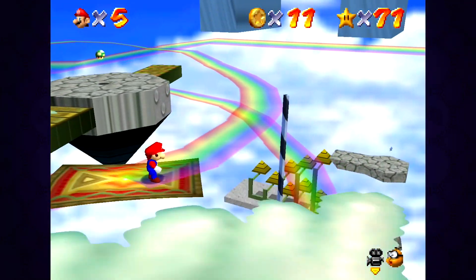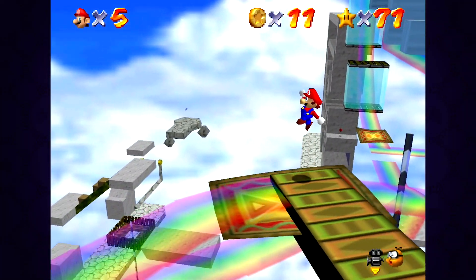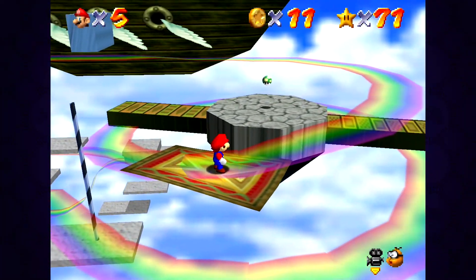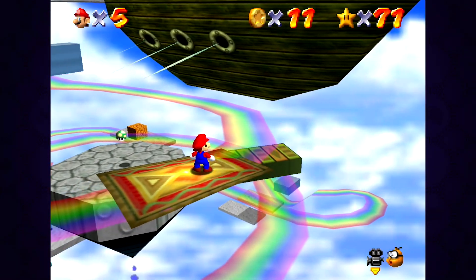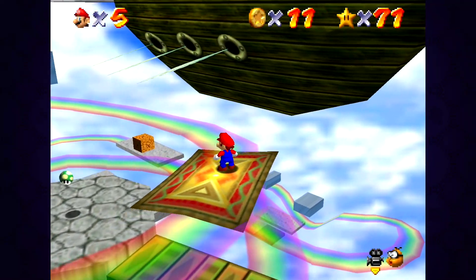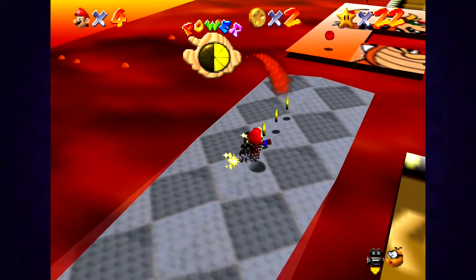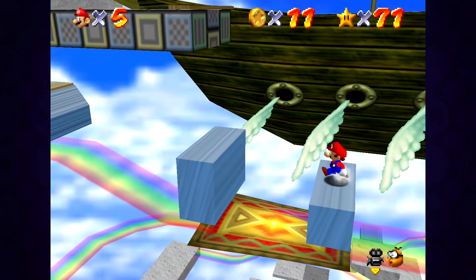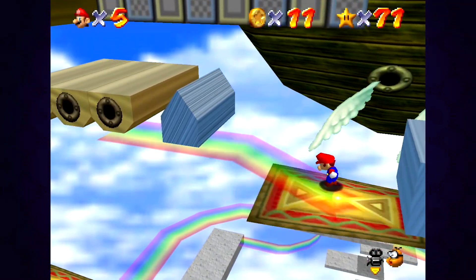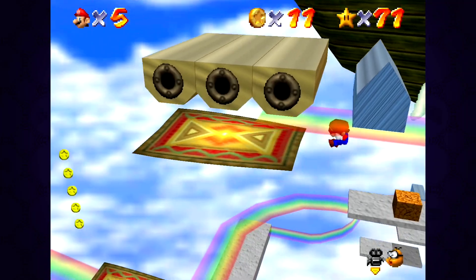There are a couple stars in this stage I do like, but the majority of Rainbow Ride is just waiting ten years for the game to hand-deliver you to each star at two miles an hour. The stage takes long enough because of how slow it is — and that's before you accidentally make a mistake. It really feels like the polar opposite of Tick Tock Clock: instead of being asked for my skill, I feel like I'm being asked solely for my patience. For once in the entire game, I actually feel as though the camera causes a problem — you better have a good sense of depth perception at all times or you're screwed. With everything said and done, Lethal Lava Land is my favorite, and Rainbow Ride — on a scale of 1 to poopy — is fucking poopy. Beyond a shadow of a doubt, this is the worst stage in the entire game.